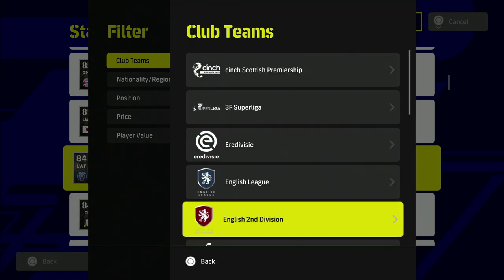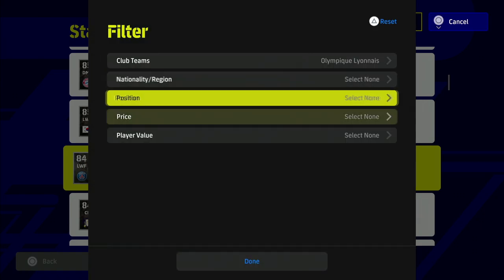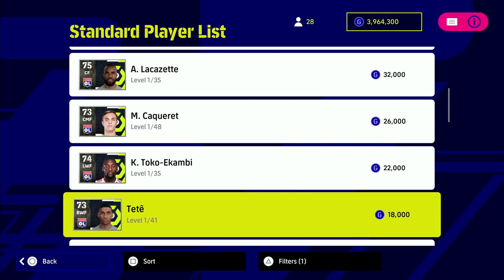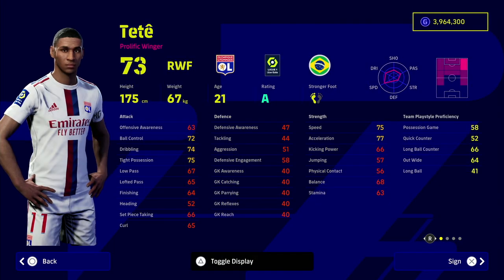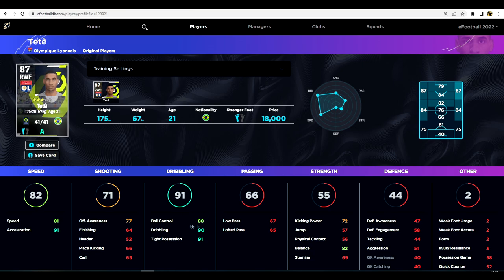So who are we going to look at? A guy who plays for Lyon in the French Ligue 1 — right winger Tete. This guy is a monster. He starts off as a 73 overall right winger, but he is left-footed. Left-footed right wingers are super overpowered this year — like the likes of Anthony, Mané, and Sané from Bayern Munich — absolutely insane.